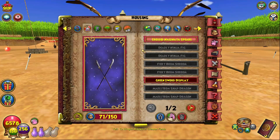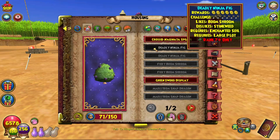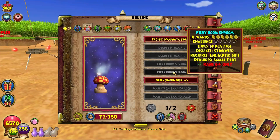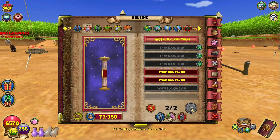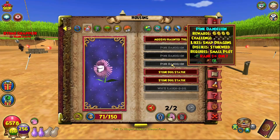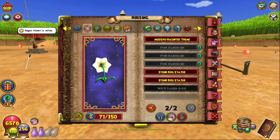And for the Housing Items, on my Storm we got the Cross Nagitata Spears, which is really really cool. We got two Deadly Ninja Figs, two Fiery Boom Shrooms, the Green Sword Display, Maelstrom Snapdragons, the Mushu Haunted Theme, some Pink Dandelions, the Stone Dog Statue, and the White Laugh Odell.